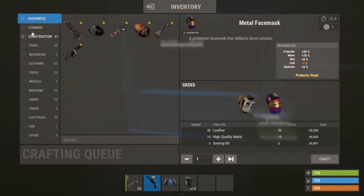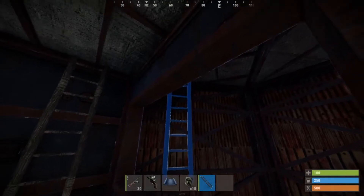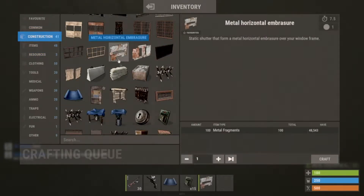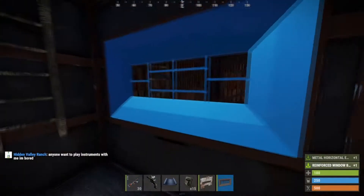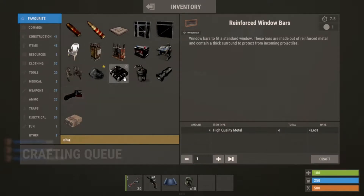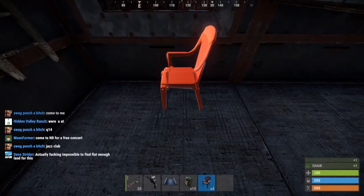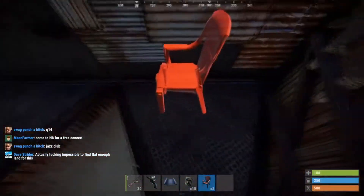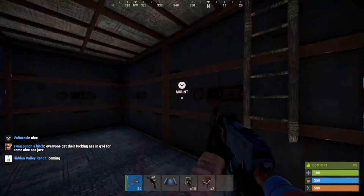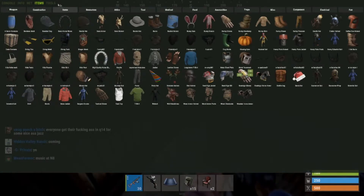Grab two ladders and place one here and one over there. Then grab the chairs and place them just like this. Make sure you can sit down and do the glitch — if it won't work, you'll need to replace the ladders to get the positioning right.